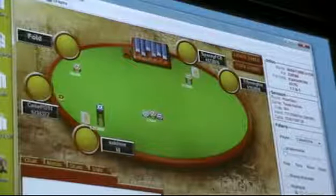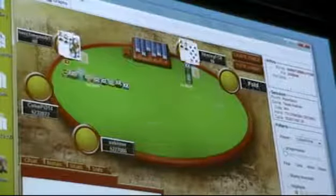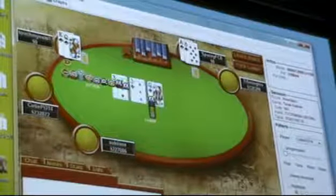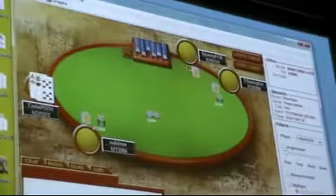Sub-i goes all-in, everyone folds. This hand is pretty standard — I think both players play fine. Touch My Nuts has had a very bad run.